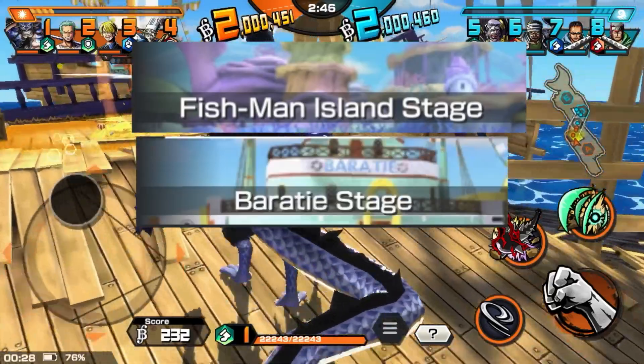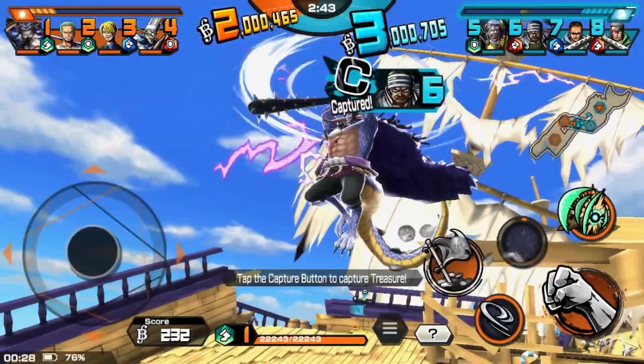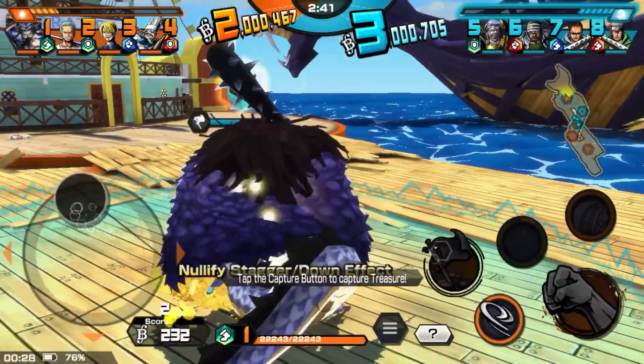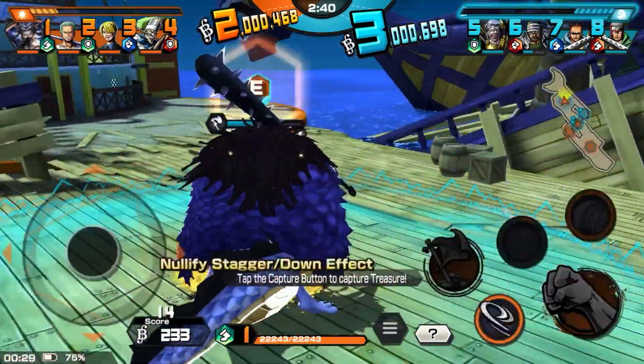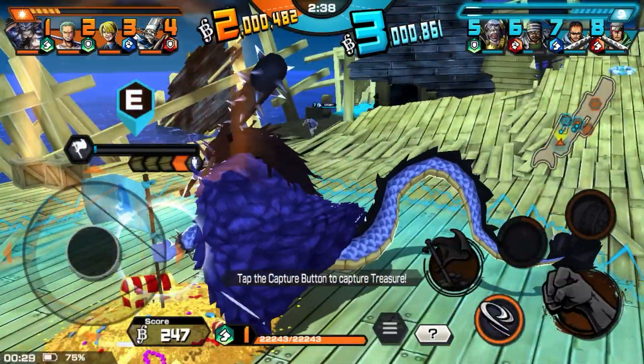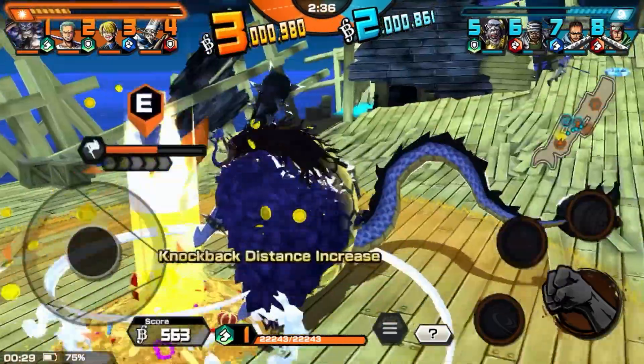On Fishman Island, Barati Day, and Barati Night, the enemy's base flag is always going to be the furthest away, so you're always going to teleport towards that flag. If that flag is already taken, then you're going to teleport to their second flag, and there's nothing you can really do about it.